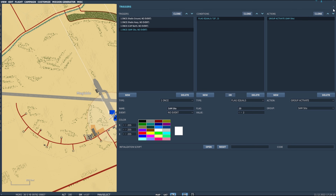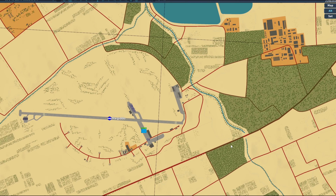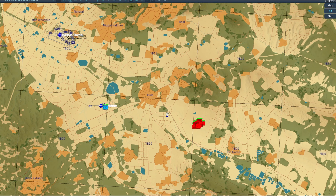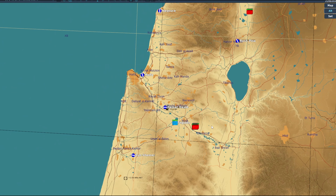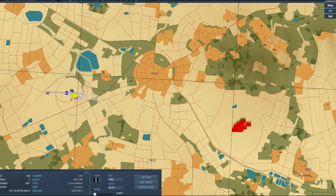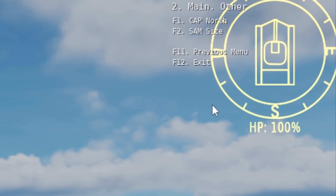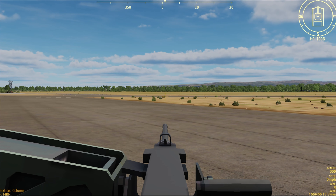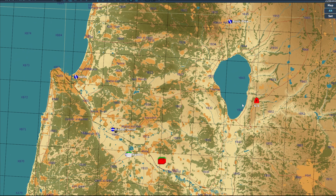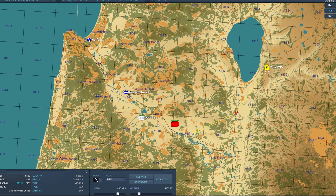Let's test it. First I'll jump into the Game Master role so we can see everything on the map. We see the ground vehicle, but the MiGs and SAM site aren't present yet. I'll inhabit the vehicle using the combined arms tank icon, bring up the radio menu, go to F10 Other, activate CAP North, then check the F10 map — and there are our MiGs, just as planned, now late-activated and flying.